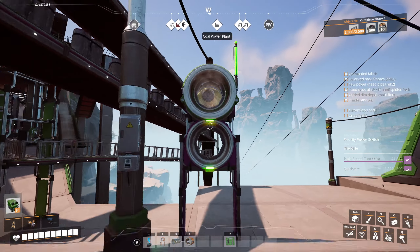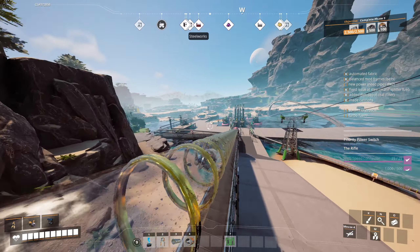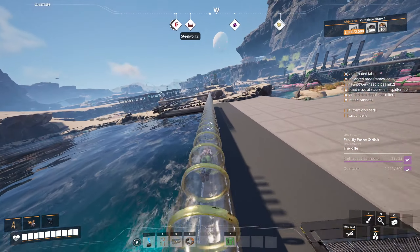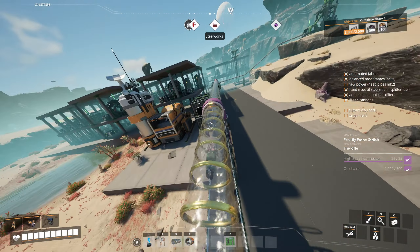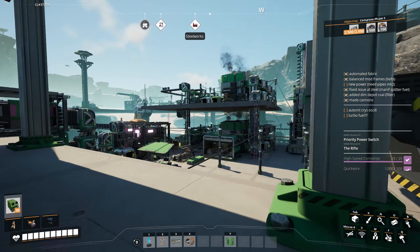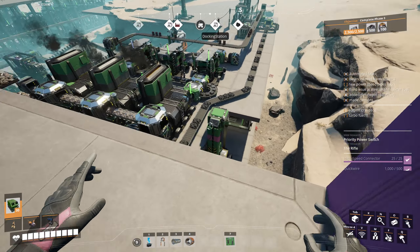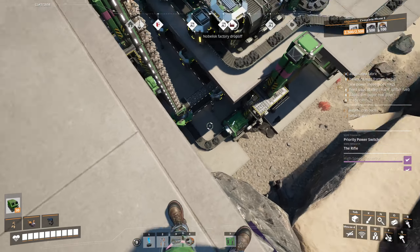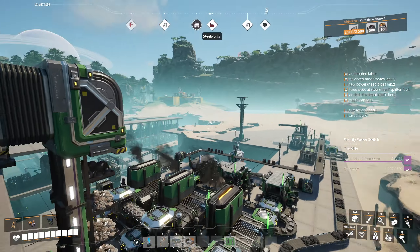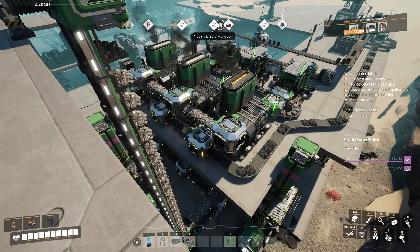The issue with steel — I made some further tweaks to get some extra coal. I've got a bit of extra coal going into the dimensional depot because we'll use it to make filters. As I ran past here I noticed this completely by accident: this is our foundry making steel, with a duplicated setup on top and bottom fed from the same belts in an extended manifold over two floors.